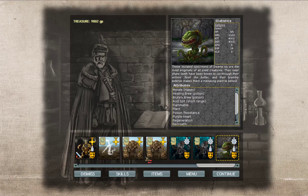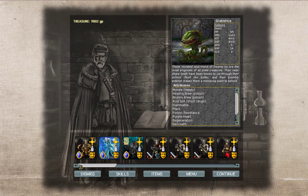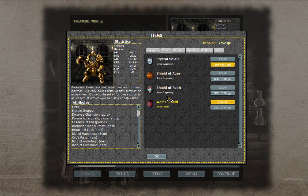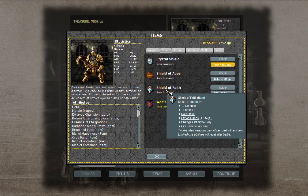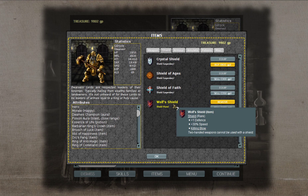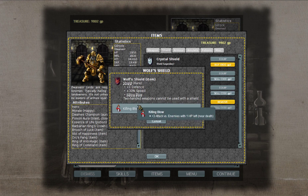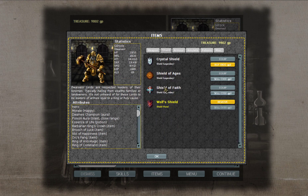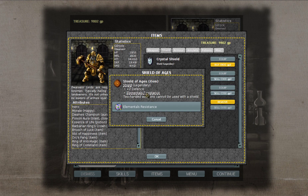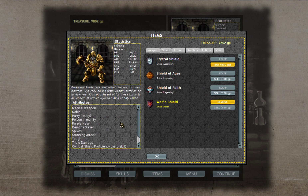There's a mutated plant. This mutated specimen of the swamp ivy — mostly enigmatic of the plant creatures — their razor-sharp teeth have been known to cut through victims' flesh like butter, and their brambly exterior makes them menacing plants to engage. Magical immunity. Wolf Sealed. Do we want to give him a different shield? A shield of ages would be good because of the elemental resistance he doesn't have. He has magical resistance but not elemental resistance. Killing blow isn't really that useful unless fighting a particular enemy. Holy Strike doesn't really do anything — they can lay on hands.